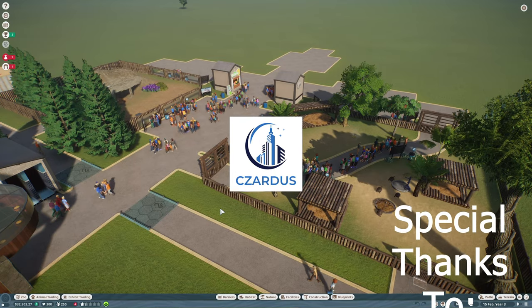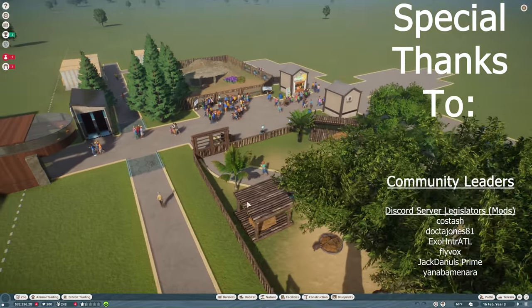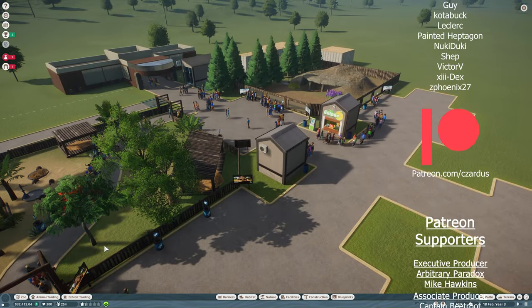Hello, I'm Zardis and Let's Play Planet Zoo. Welcome back to my Franchise Mode series. This is Cedar Creek. And today what I want to do — we have a bit of a stable start. We're making money.